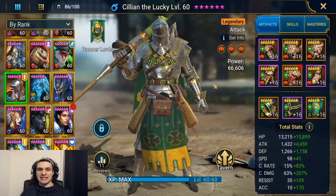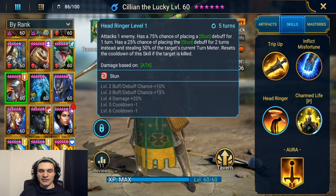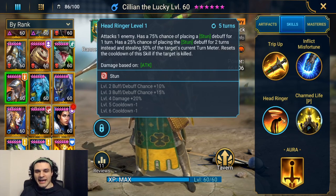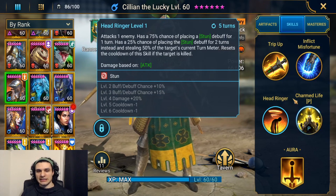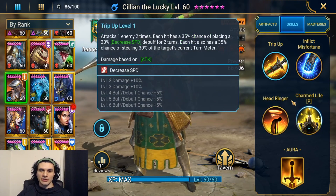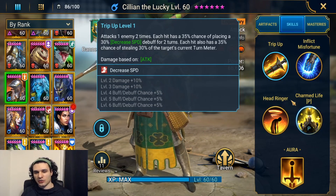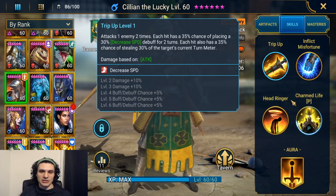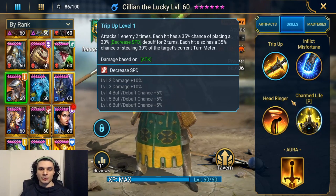In arena he can definitely be an asset. There's also potential for an alternate build — accuracy-based, possibly taking the defensive mastery tree to make him tankier while still dealing high damage. His stun, chance to spread block cooldown on an entire team, and chance to counter-attack and place decreased speed on anyone that hits him make him a nuisance in that sense. You could build him tankier for platinum arena — it doesn't look like he needs a ton of damage to one-shot a Rotos, so accuracy-based CC gear sets are a very possible way to build him for platinum.